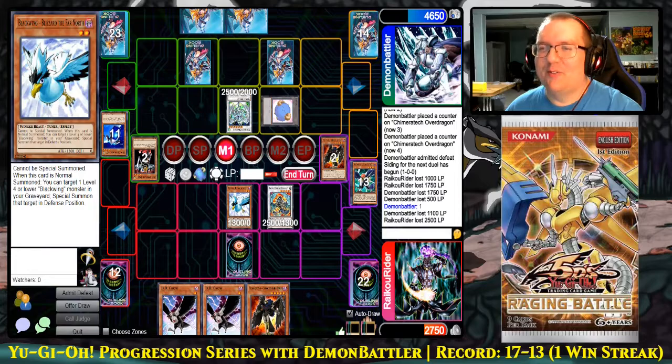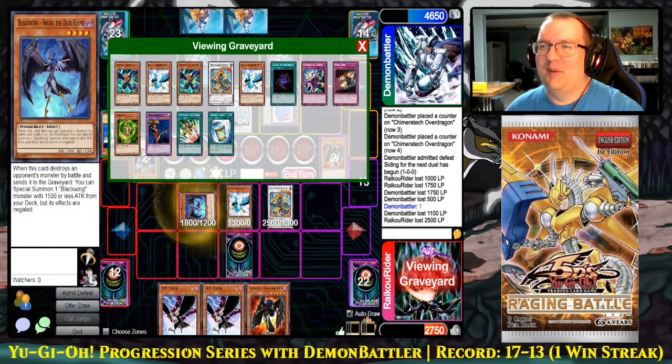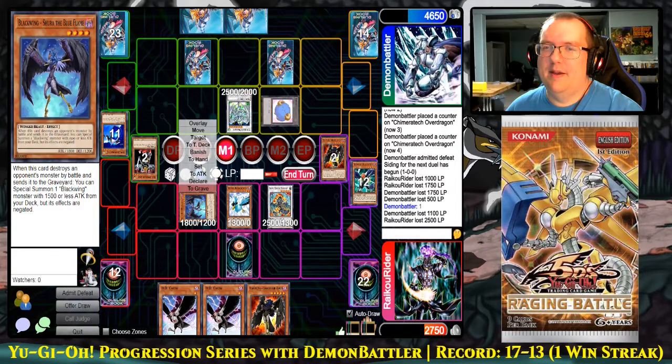Draw, standby, main. We both know what's going to happen — we both know the other has a big problem and neither of us wants to step on that landmine first. I would like to get the Stardust off the table but I need to chew through these back-rows first, and you have protection for the Scarecrow. I'm going to show you another reason why I decided to play this deck.